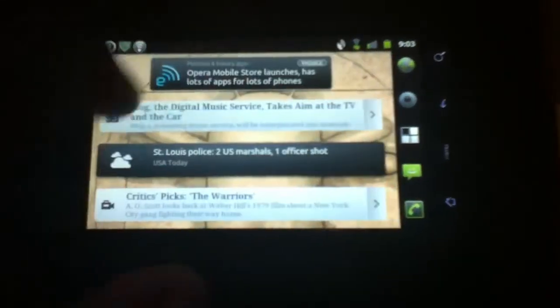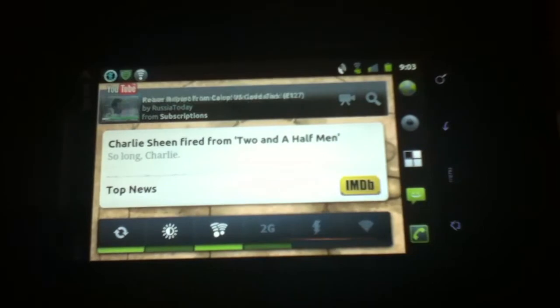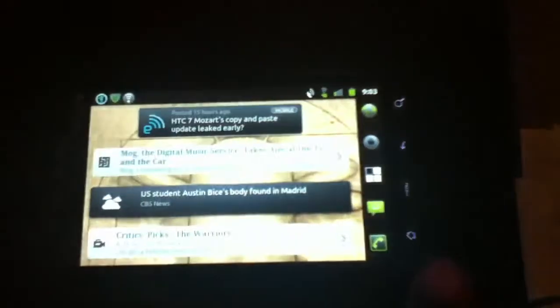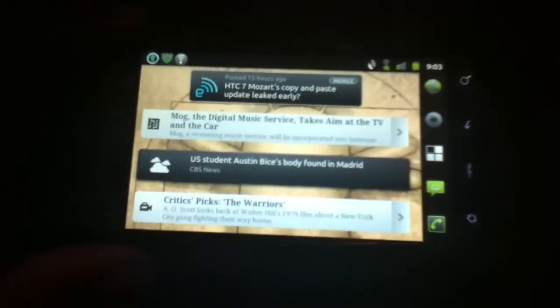I have one side set up with all my widgets so I can switch to the ADW side when I want to quickly glance at a headline — like what's going on with Charlie Sheen being fired from Two and a Half Men — or check my calendar without having to open a full application.